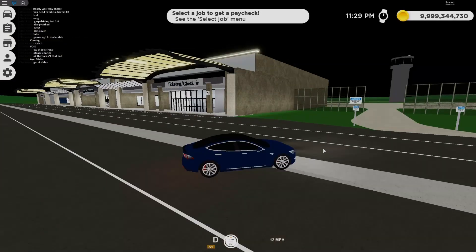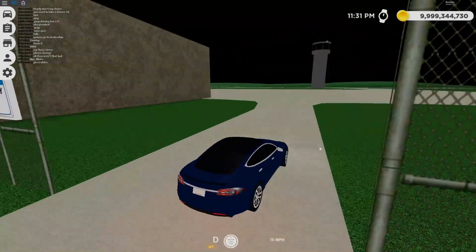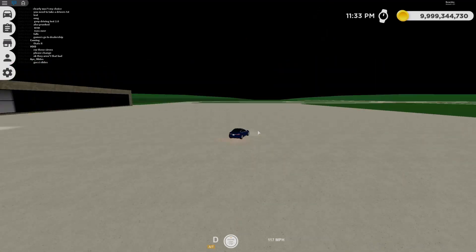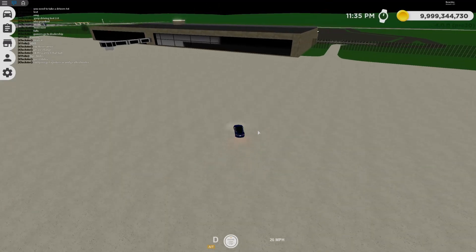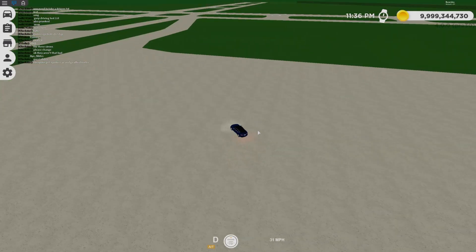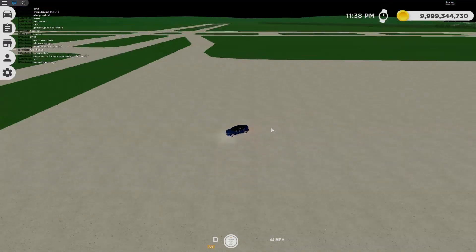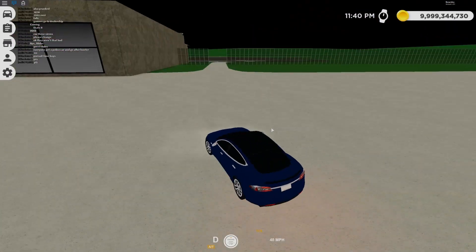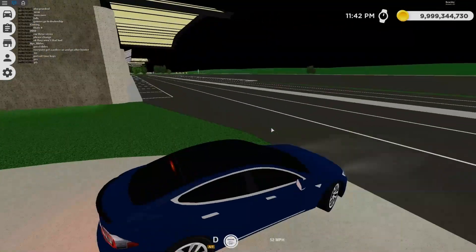Starting off over here we have the airport. This is one of the most exciting things that's gonna be added to the update, that's why I did it first so I don't jumble my words on it. There's just an aircraft tower, and there's actually only one jetway — looks kind of weird, but they're probably adding more. There are two runways here, a couple taxiways, and that's basically the airport. There's no interior sadly, but they might add one soon.